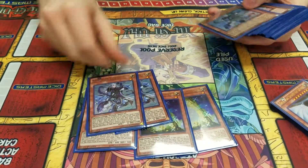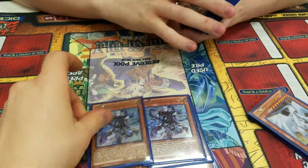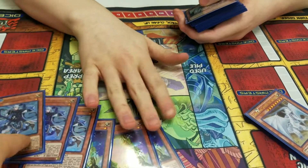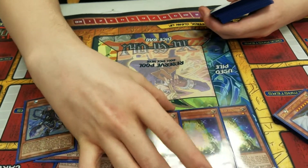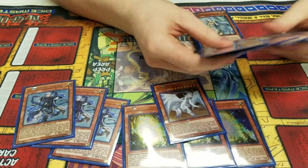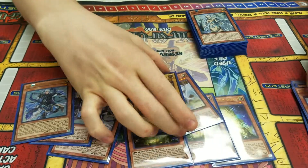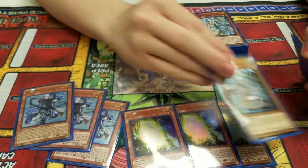Triple Ancients, triple Sage. With Ancients — what can you do with Ancients? End phase, it goes to the Graveyard, special summons essentially one of these. Don't let anybody fool you, just one of those.